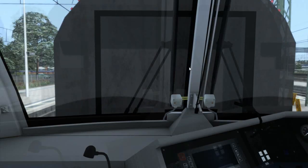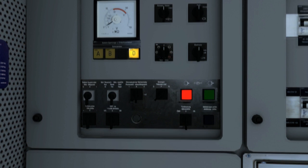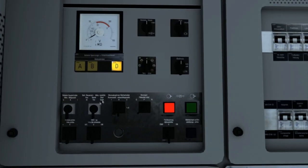Use the arrow keys to turn around and you come to this panel here. Now we switch on the battery. Wait a few seconds for the battery to connect. The other thing we do here is to select the pantograph — we select number one. Just go back.